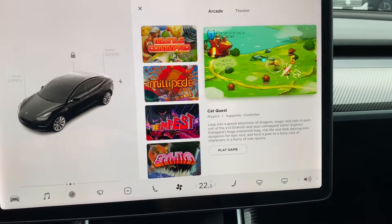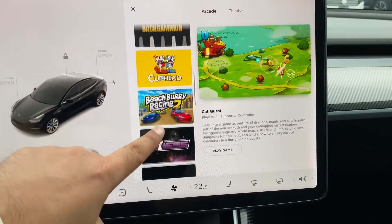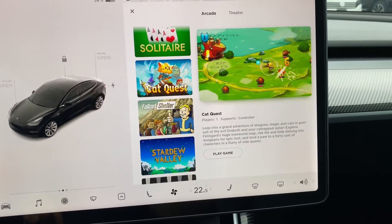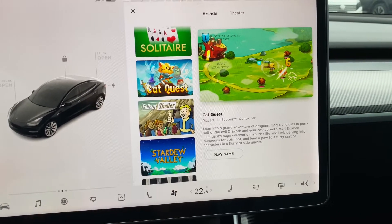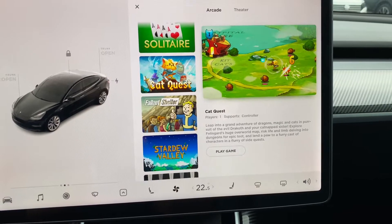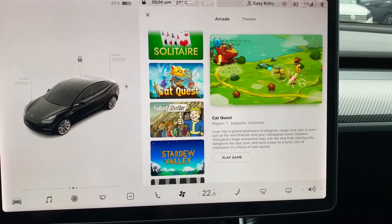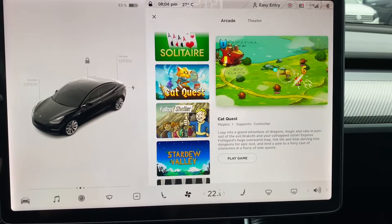Now one of the first games that we'll be playing is called Cat Quest. Cat Quest is a single-player RPG game, and RPG games are one of my most favorite genres to play. So a brief description here — it says: Leap into a grand adventure of dragons, magic, cats, in pursuit of the evil Drekoth and your cat-napped sister. Explore Feeling Guard's huge overworld map, risk life and limb, delving into dungeons for epic loot, and lend a paw to a furry cast of characters in a flurry of side quests.